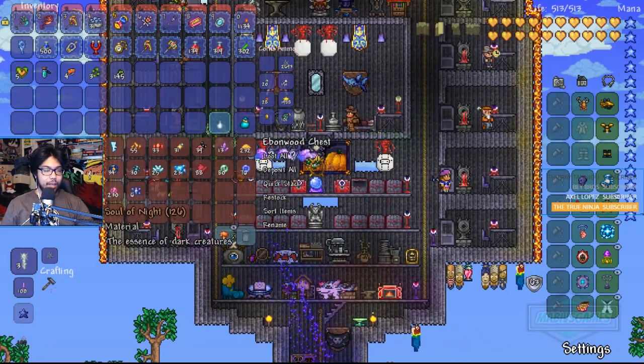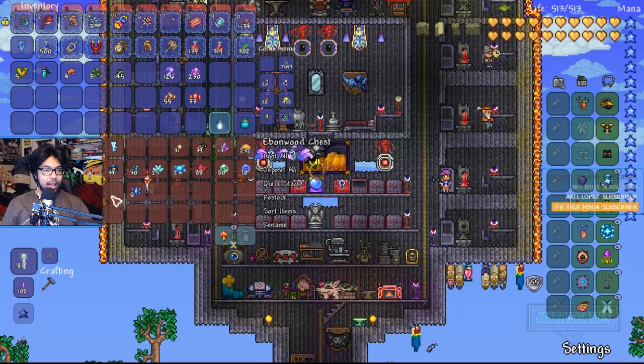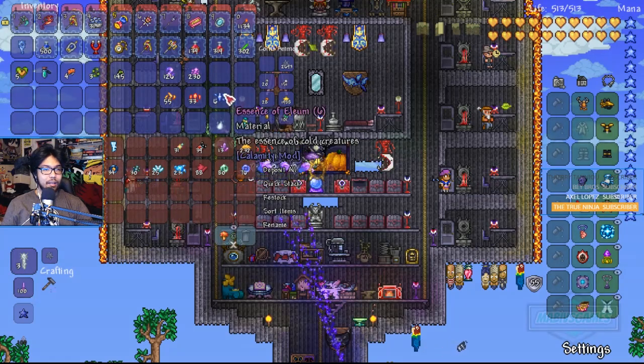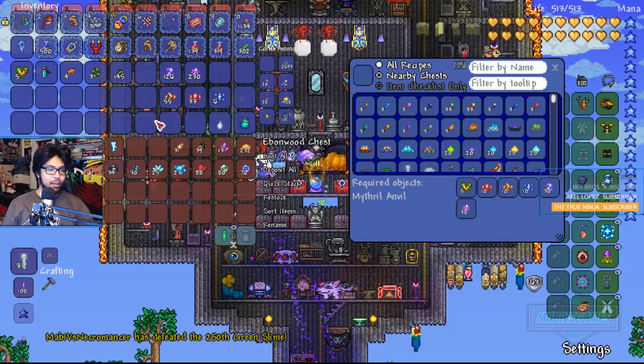Let's go ahead and grab it. Soul Knights, lights, cinder, chaos... Oh! I need a little bit more essence of this one — four more. Easy. Let's go underground and get that right now.